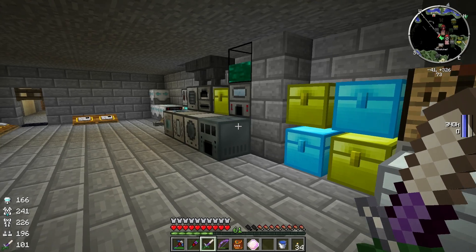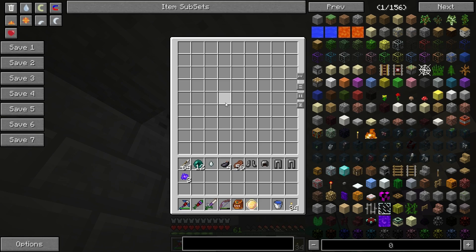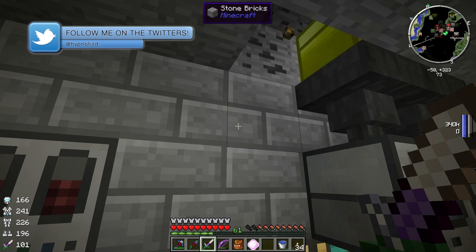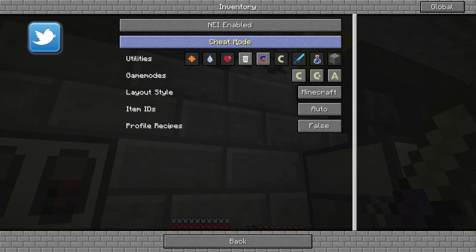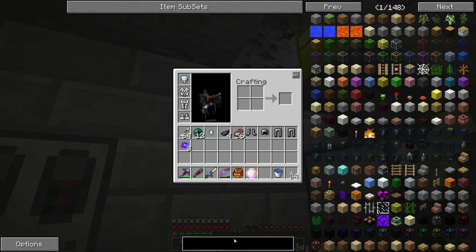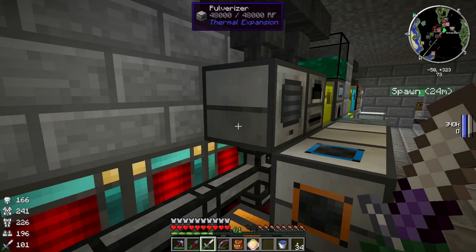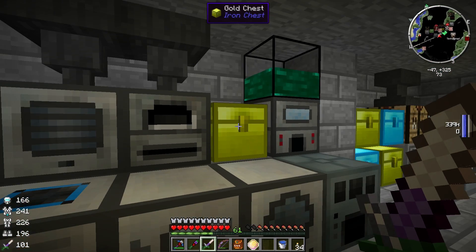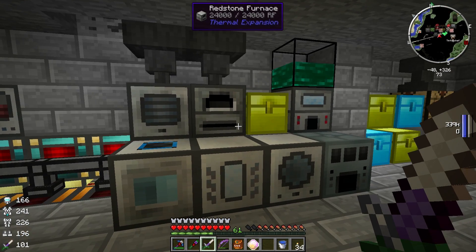We got a lot of resources now. I ended up putting a chest above our pulverizer here, just a golden chest. We just updated to a newer version of Feed the Beast Monster, running 1.1.0 now. That resets my NEI settings every time we do that. I put a golden chest up here and stuck in all of our ores that needed to be pulverized and smelted. They went to the pulverizer, pulverizer put them into the furnace, and the furnace ejected them. That was pretty much automatic - I just set that up to run overnight so I didn't have to sit around and watch it.